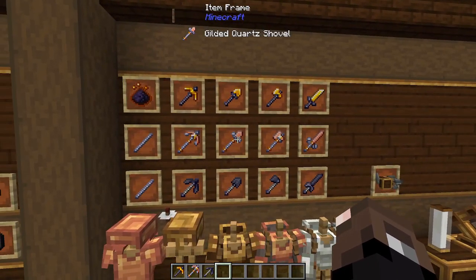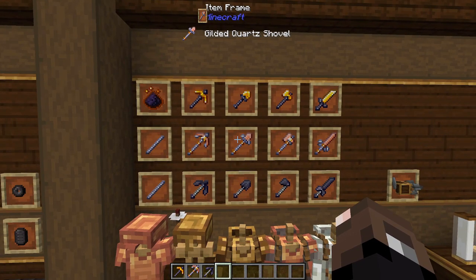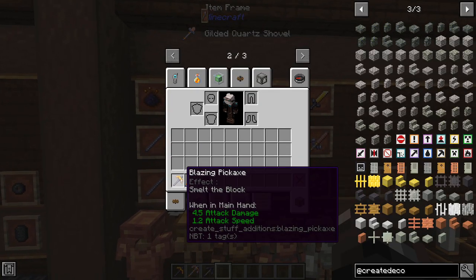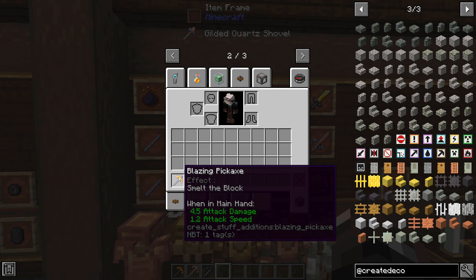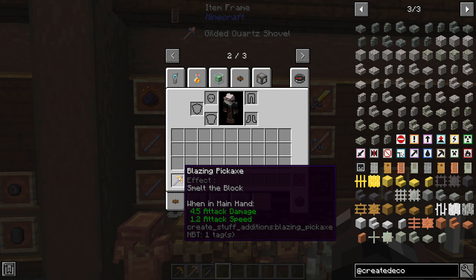The three new tool sets were actually originally added in the Create mod in Create Point 2. The Blazing Pickaxe will actually smelt the block you mine — so if you're mining stone you'll get stone instead of cobblestone, and if you mine iron ore you'll get the iron ingot, which can be super useful especially if you need a lot of stone since you don't have to go through the whole smelting process after mining.